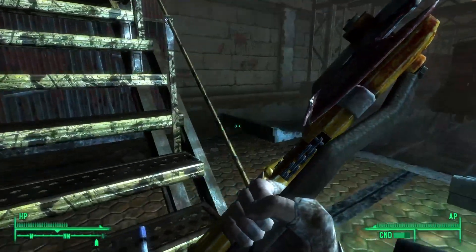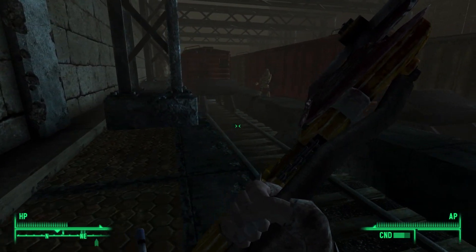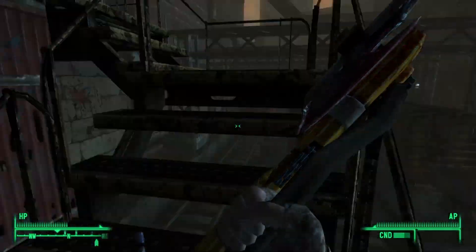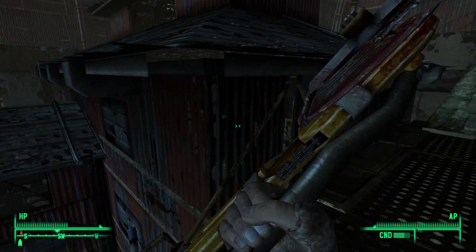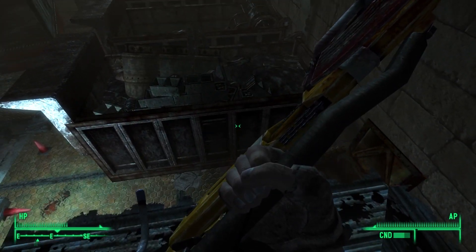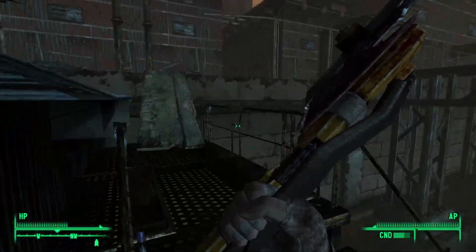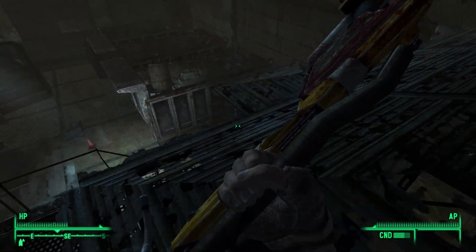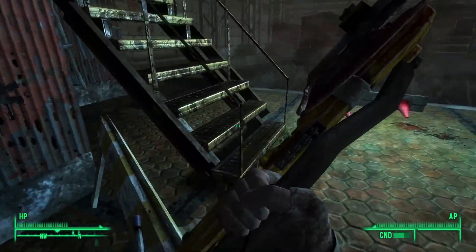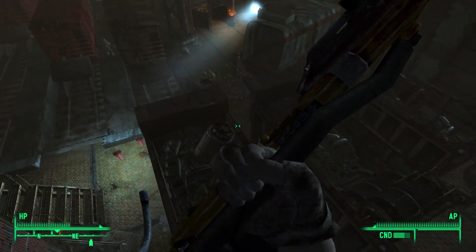Can I get in this building? Is there a door? No, nothing. We'll leave the robots to their own devices and just keep moving on here. I missed the jump. I really love Fallout 3, but the platforming leaves much to be desired. Let's try this instead.